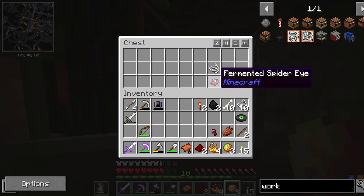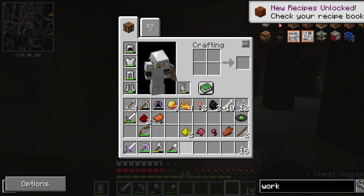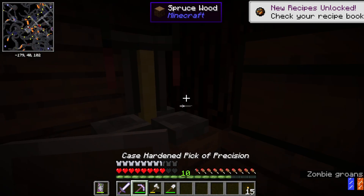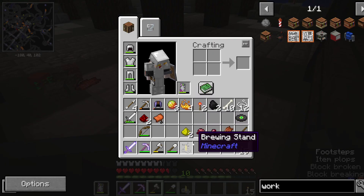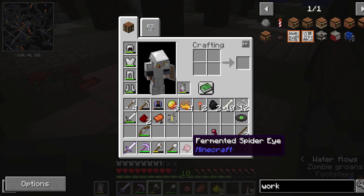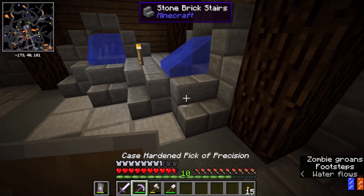What is that? Fermented spider eye. You get that from — I'm pretty sure it's Mr. Crayfish's mod — where you put a spider eye inside a fridge. And you can do the same thing with rotten flesh to make it edible. So that's pretty neat.